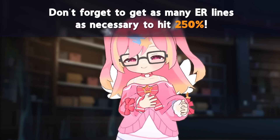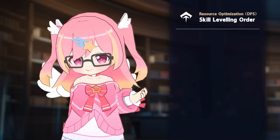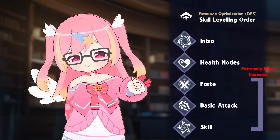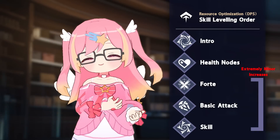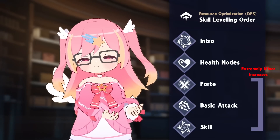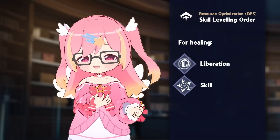Make sure you get as many energy regen lines as needed to hit the 250% requirement. For skill leveling order, in terms of maximizing damage, her intro is the number one focus, as it is the source of a majority of her damage. Her HP% modes take second priority, with her 4-cost and basic attack being the next items for damage, and her skill coming in last. Her liberation and skill can be leveled to increase their healing output, however.